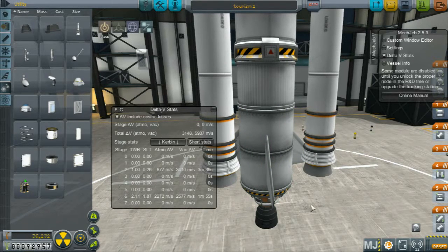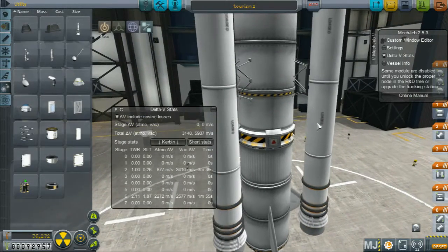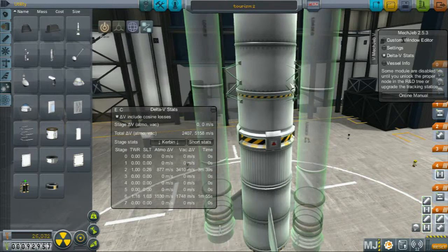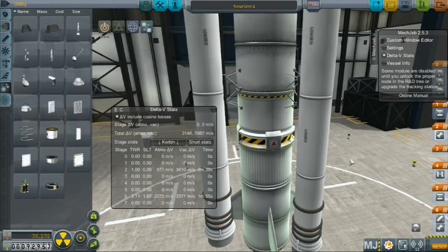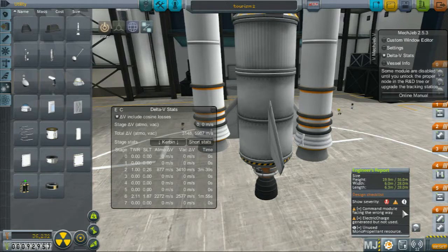Put that to 3 as well. Bring them down as much as we can. How much is our weight now? We'll save that. We'll try and launch like this — we should check that.